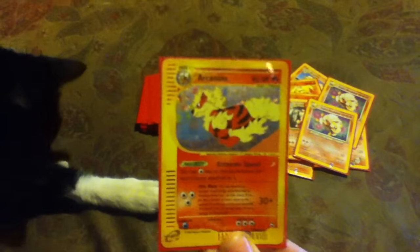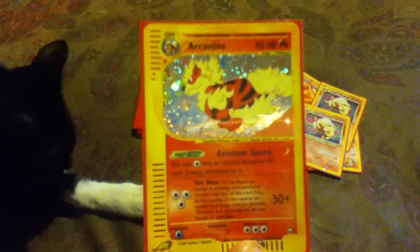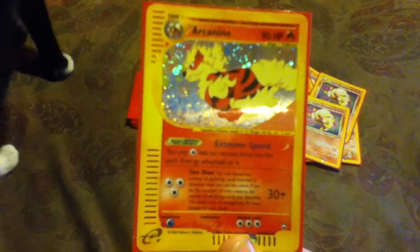Here we have the Aquapolis card — this is the holo version. I call them holographics; apparently they're called holofoils, which doesn't sound as cool. Here's the reverse holofoil version, because every card in existence needs a reverse holofoil — which made this collection way more annoying to complete. And then the regular non-foil Aquapolis Arcanine. This one has a different e-reader gimmick with lines on it, which I never used.